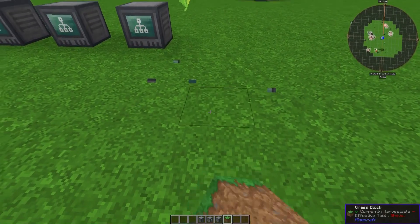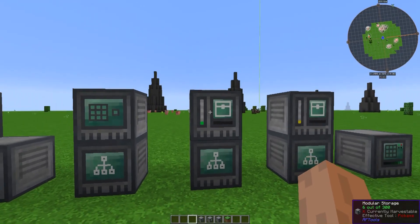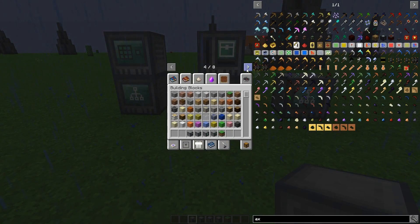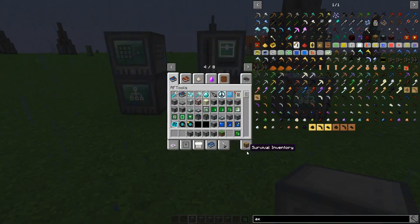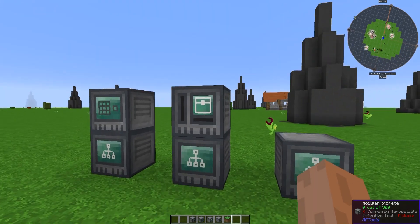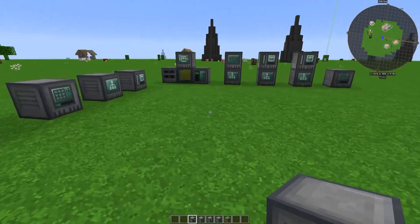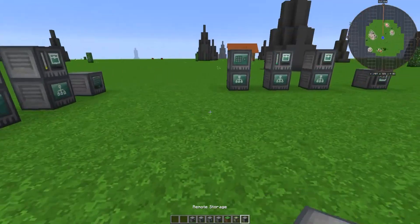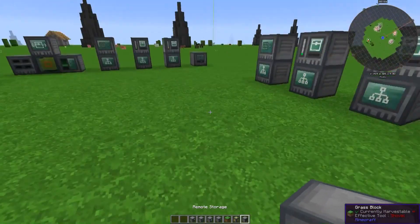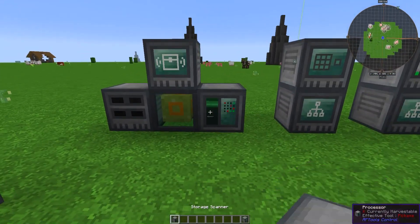So then we talked about our crafting card inventory - let's go ahead and put that there. We want to get this thing from RF Tools so that we can have an inventory over here. And then we're going to put our crafting cards inside there - this is going to be our main inventory. We'll do a similar setup on this side. This needs to be powered. The processor needs to be powered, and the storage scanner needs to be powered. We're going to use the storage scanner in our setup here.